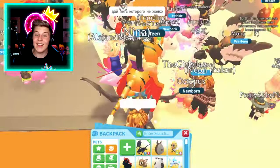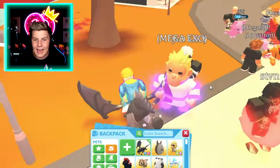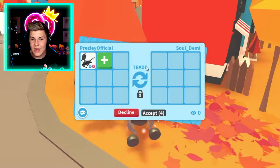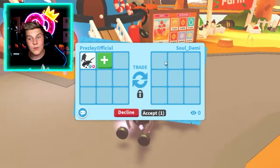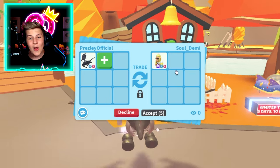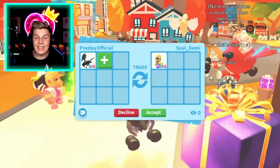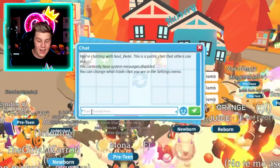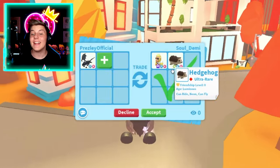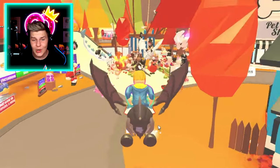This guy's got a Mega Neon Gorilla King — that's actually really really awesome. Let's see what they would add in. Let's throw in a Fly Ride Shadow Dragon. Are they going to put in the Mega Neon Emperor Gorilla? There we go — Soul Demi, Mega Neon Fly Ride. That's actually pretty cool, but I don't think I would go for that. Do you have any different offers? They added in a Neon Fly Ride Hedgehog — that's a pretty rare pet, but I don't think I would do it for a Shadow Dragon. The Shadow Dragons are just too insanely rare.